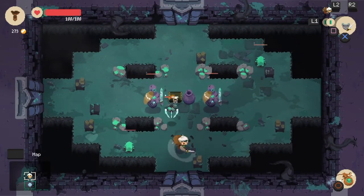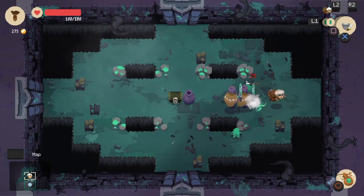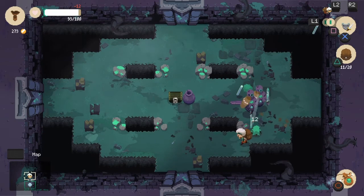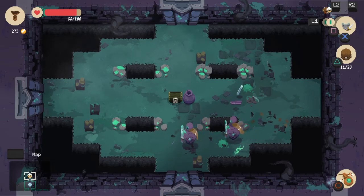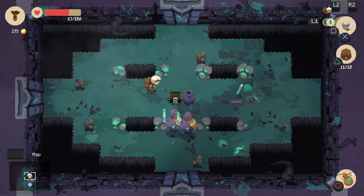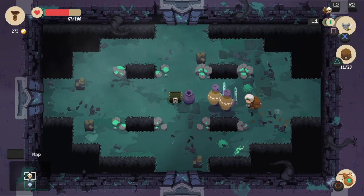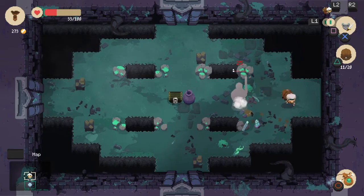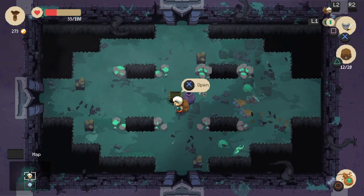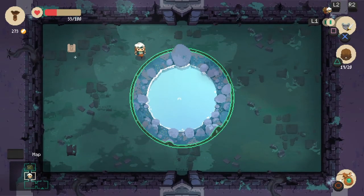Holy crap, alright. Let's kill these jelly things first. Don't steal my stuff. Still don't have healing pots. Did I just fall off the edge? Oh my gosh, I'm gonna get killed. Dodge - definitely go back to that pool. Pool is where it's at. I wish I had a pool that healed me.